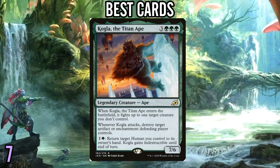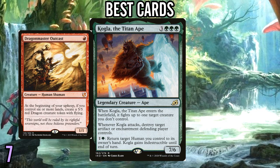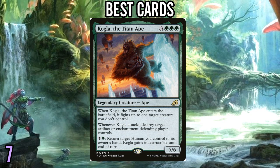Number 7: Kogla, the Titan Ape. There hasn't been a single time that I've resolved Kogla that it hasn't changed the entire complexion of the game. There's a ton of large creatures in this environment, so Kogla can fight those and very often stay alive. There are also creatures that might not be too big but have important activated or triggered abilities — like Dragon Master Outcast — and sometimes you'll just Kogla it to death. The ability to swing in and kill an artifact or enchantment is also very important. Plus, there are tons of good humans in this environment, so the ability to make Kogla indestructible at just two mana actually comes up a good bit.